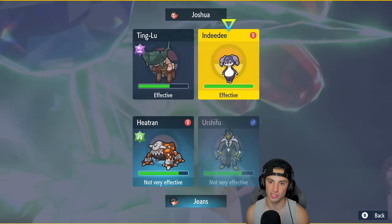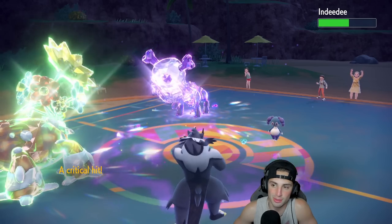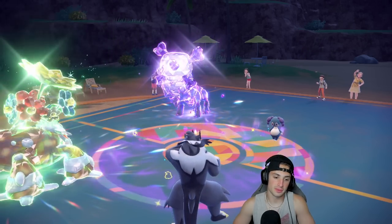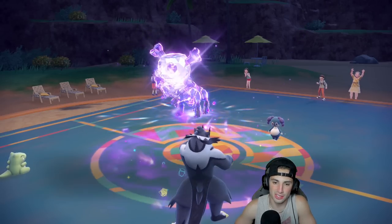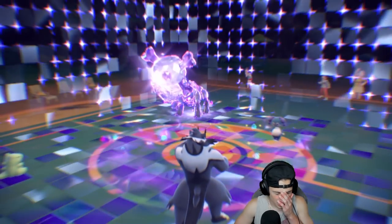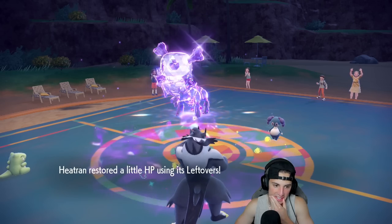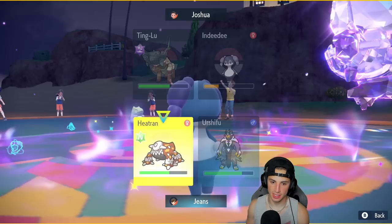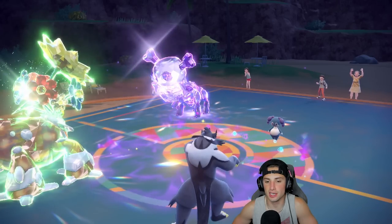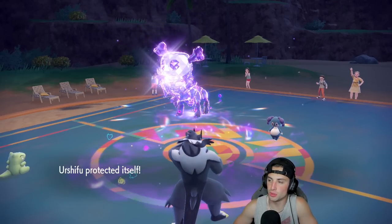Setting up another Substitute — they want to double down into me again, that's totally fine. Heavy Slam comes out and Substitute eats it up. Trick Room is now set. I could protect this turn, so I'm going to double protect to start wasting out these Trick Room turns. We can't Aqua Jet into the Indeedee slot — Terrain is out. Just double protecting here, playing this one slow — it's going to be a good battle.